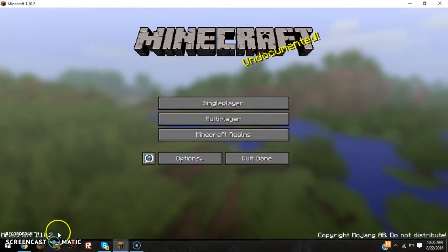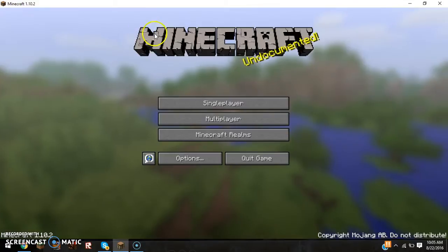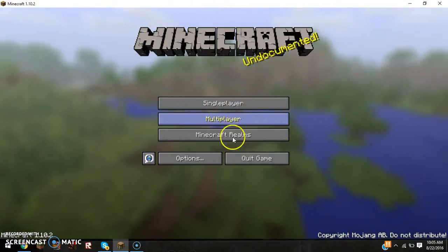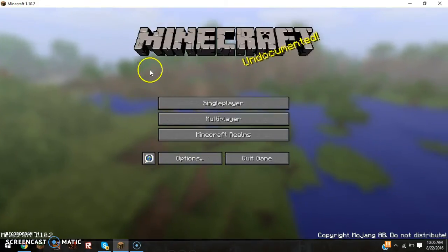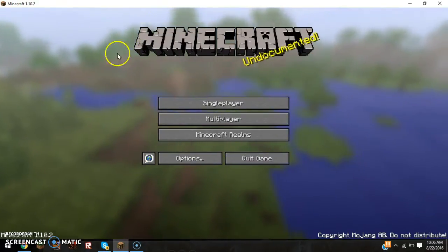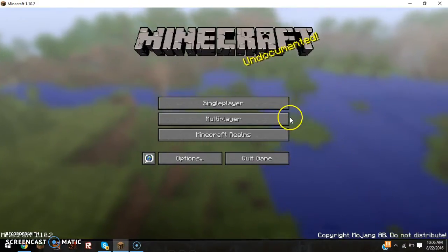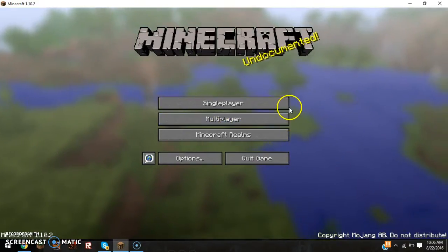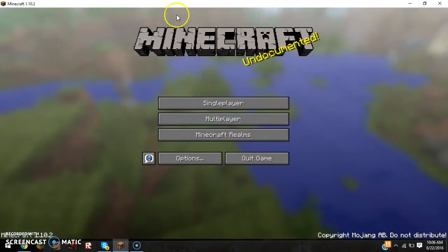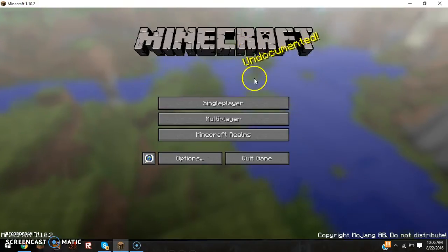I don't want you guys to get confused. You're also going to need the game that you can actually play. There are a bunch of other videos on how to get this game, so go check them out. I'm pretty sure if you just type in 'how to download Minecraft for free full version' or something like that, there should be a bunch of videos that come up on how to get it.